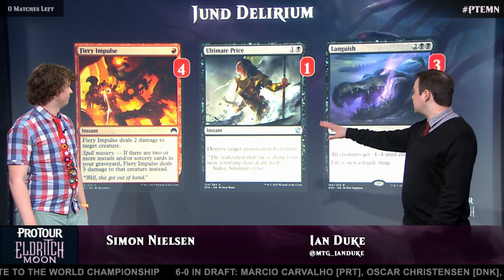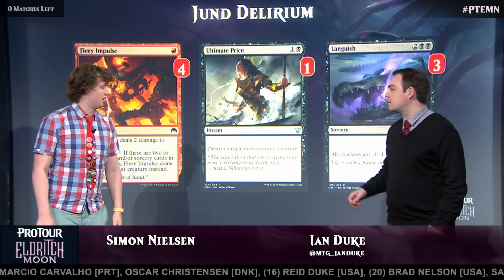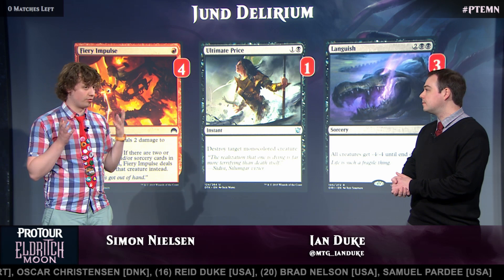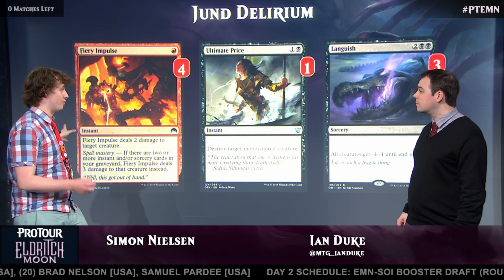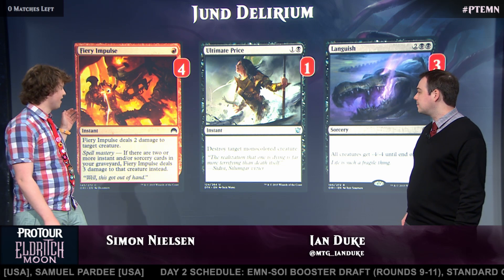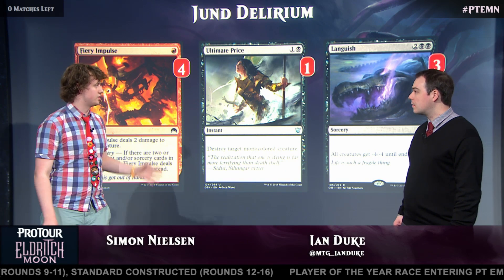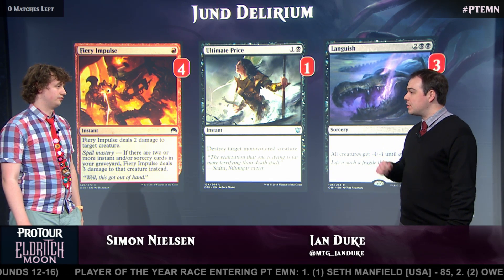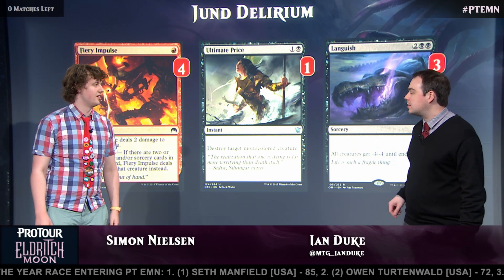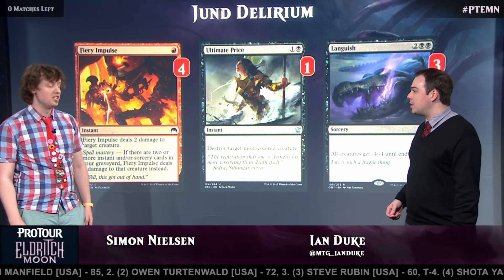This is kind of your removal suite — it helps you cover your bases. Liliana and Languish is just a really good package against Collected Company, so that's something we really wanted to play. Fiery Impulse is an interesting card — the deck was originally black-green and couldn't actually cast Kozilek's Return. We decided to add Fiery Impulse to have more early game, because if you play Vessel of Nascency you're going to be doing slow setup in the early rounds, so we really want a cheap removal spell. Also, it kills Spell Queller, which is pretty important. How hard is it to achieve Spell Mastery? Since you're intentionally milling cards into the graveyard, it's actually not very hard at all — you can expect it to deal three damage pretty consistently.